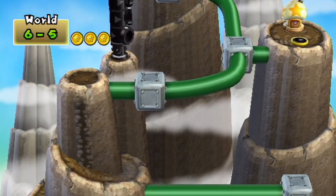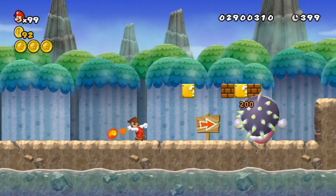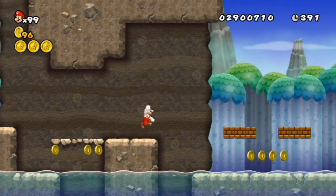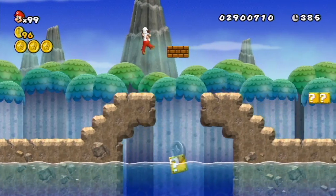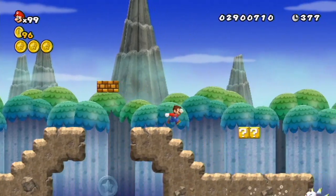As you can see, that leads up to the castle, but we're not gonna go there yet. We're gonna go through the regular exit first. There is a cannon on the left side of the map — that's actually a hidden exit. You get there through a hidden exit in World 6-6, so we're gonna have to find another hidden exit in the next level.